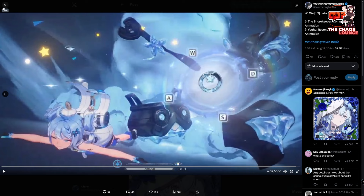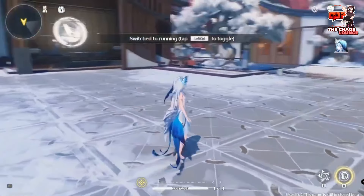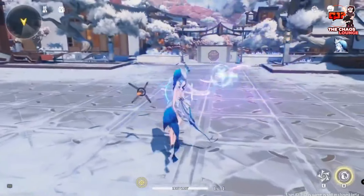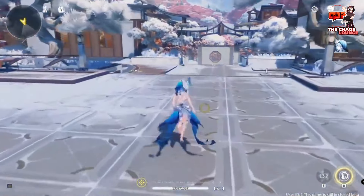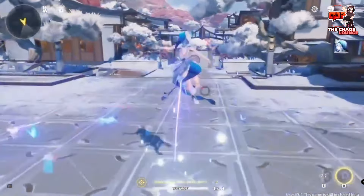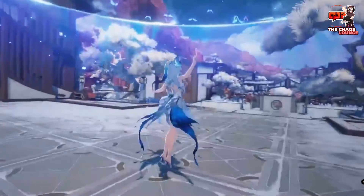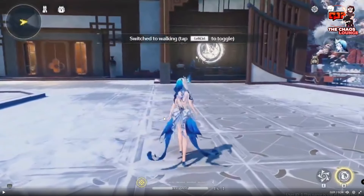Let's move on to some gameplay of both of them. Here is some gameplay of the Shorekeeper — let's watch this. Okay, that's the walking animation. Those are the basic attacks, which by the way look amazing. That was just a skill. This is the butterfly that she can turn into as well. Honestly, I thought Zeshi's attacks were really pretty, and that's kind of one of the main reasons I went for her, but the Shorekeeper — oh my goodness, her attacks look amazing.